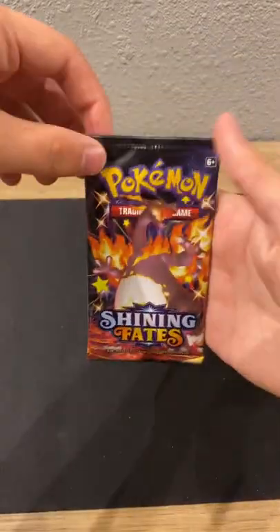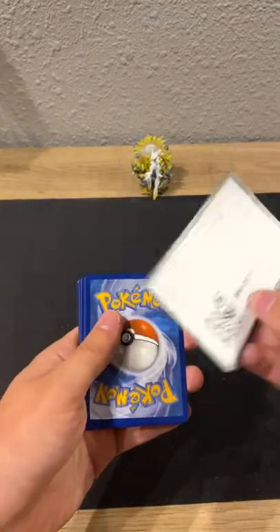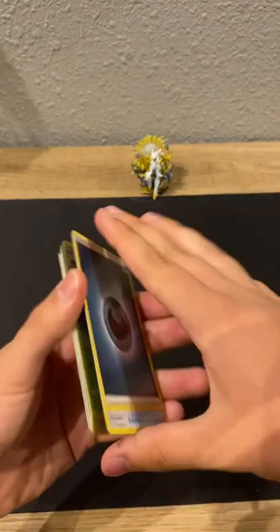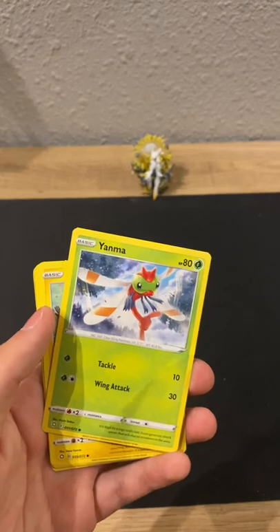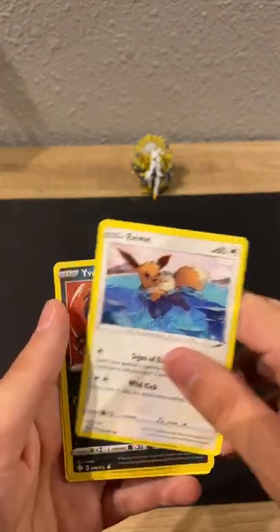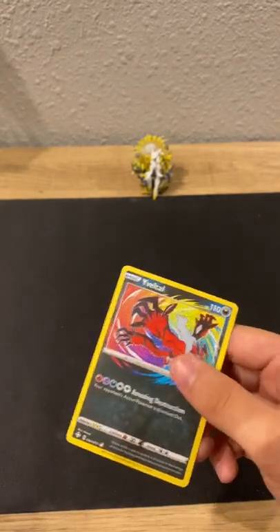Onto the last pack. Code card, one two three four. Energy, Rusted Shield, Team Yell Towel, Boltingas, Wiki, Yanma, Mopeco, Mopeco, Chewdle, Eevee — ooh, Yveltal, Manaphy! That's getting sleeved up too.